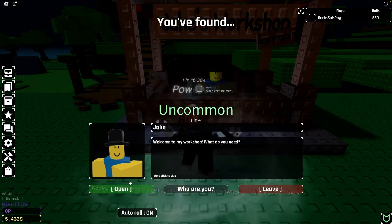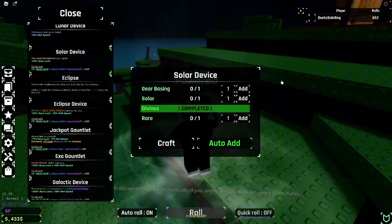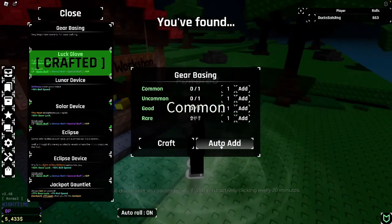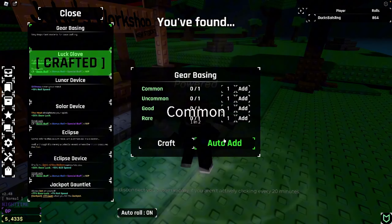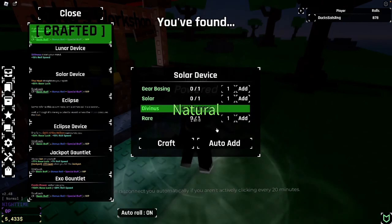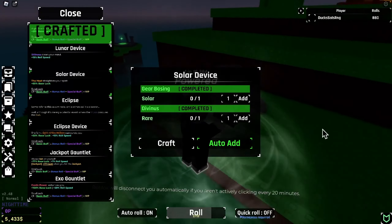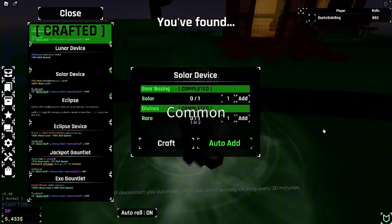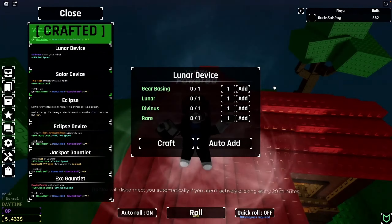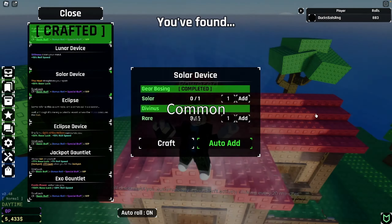Solar device! If we go over here, we can start auto adding it. We do need a gear basing — we don't have a spare, so we're gonna auto add the gear basing first. Now we have the gear basing, we can go back down to the solar device, auto add it, put the gear basing in. We should get this rare pretty soon — then we just need the solar. Going back AFK — hopefully we can get a solar.